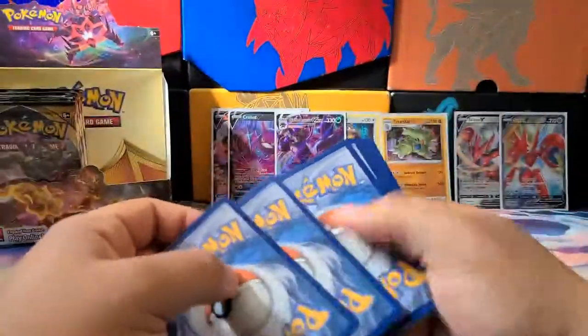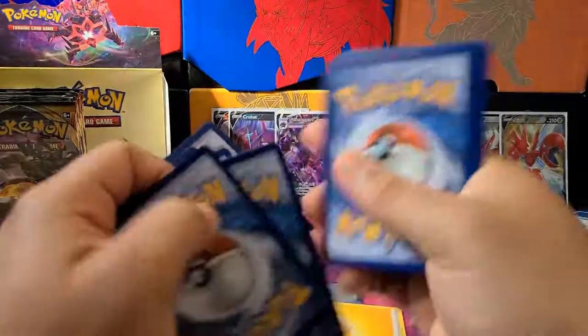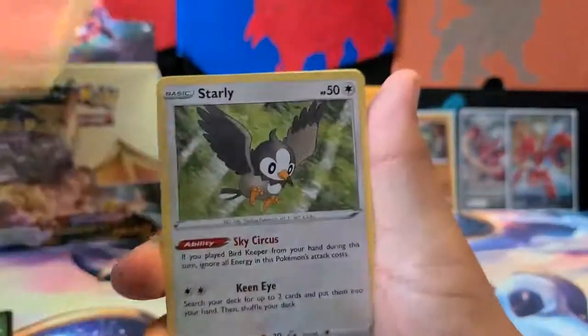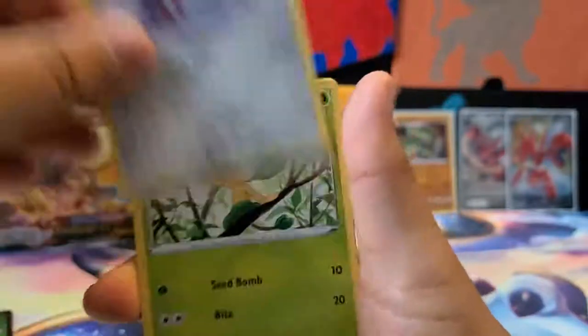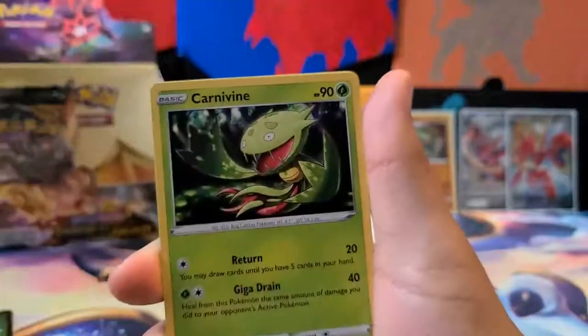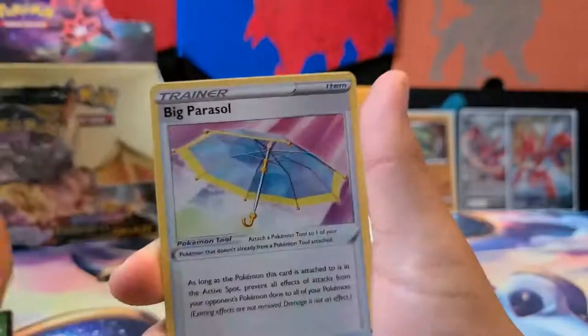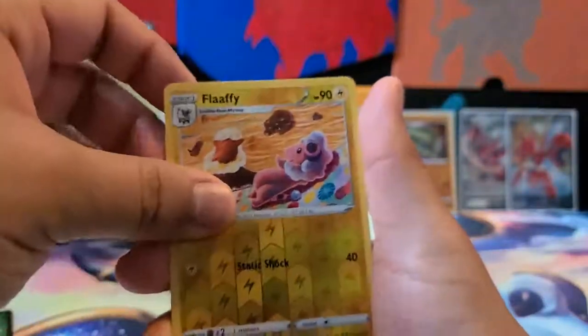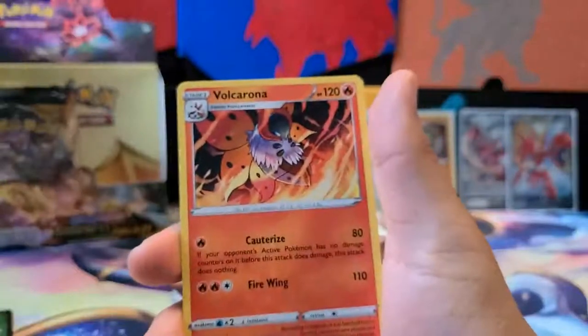Next pack — electric energy, it's electrifying. We got a Marill, a Torchic, Starly, Skarmory, Pansage, Carnivine, Parasect, Piers, Flaffy as a Reverse Holo, and our Rare is a Vullaby.